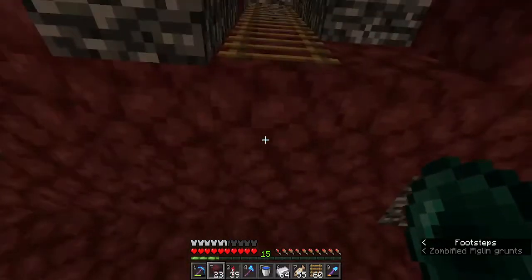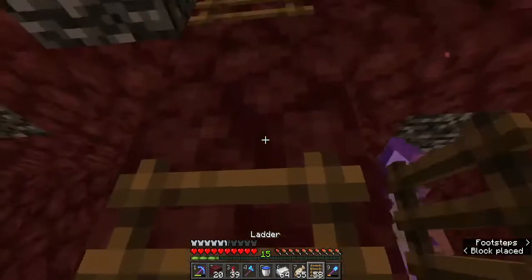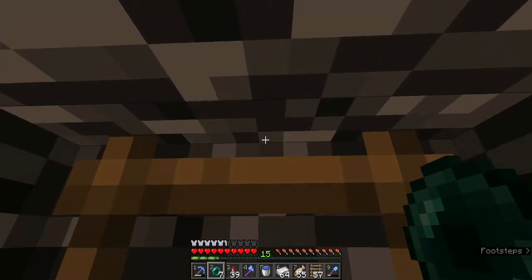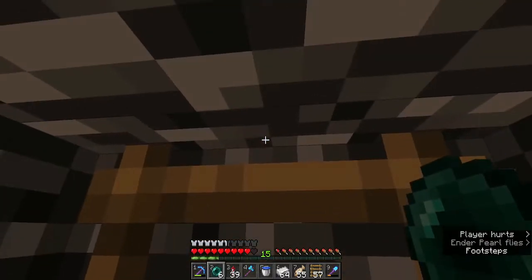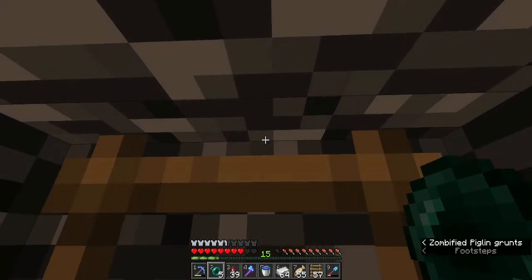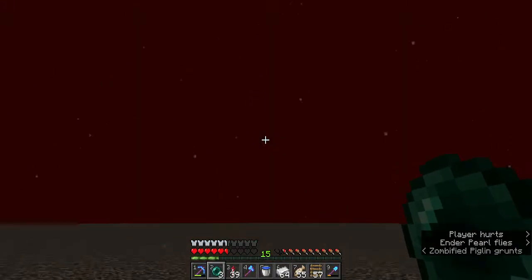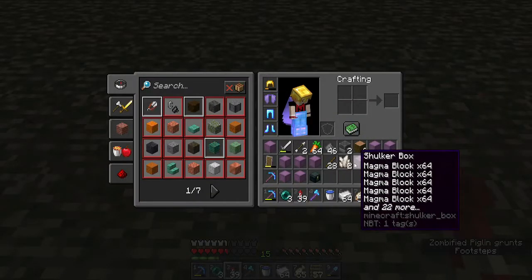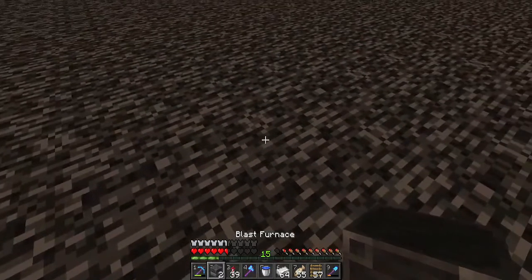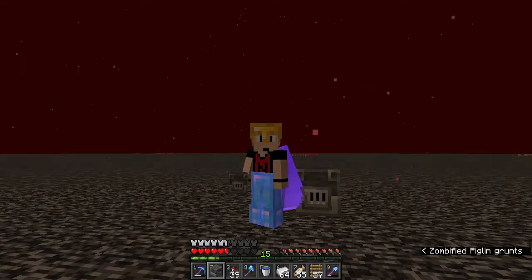We'll grab our ender pearls, hop onto the ladder. Apparently not going to be able to hop onto the ladder. This is actually pretty perfect in terms of location. We'll pop up here, grab our ender pearls. We're going to aim kind of at the corner of the ladder and the nether and throw and jump. Oh, I thought we were there. Throw and jump — didn't make it again. Let's try one more time — aiming between the ladder and the nether, throw and jump. Oh, I thought we were there. Again — throw and jump. Oh, we got there!